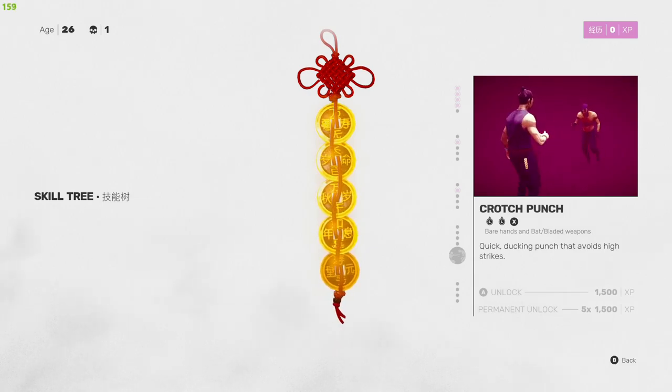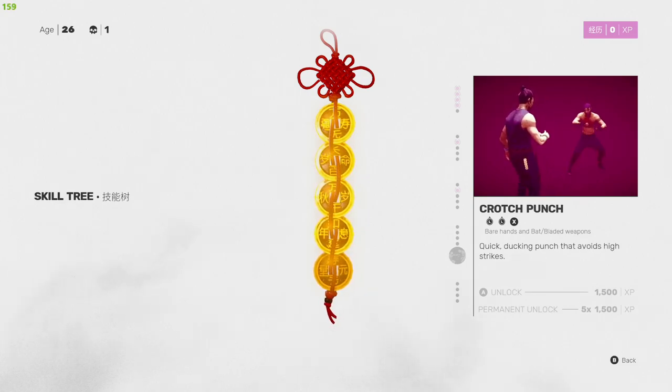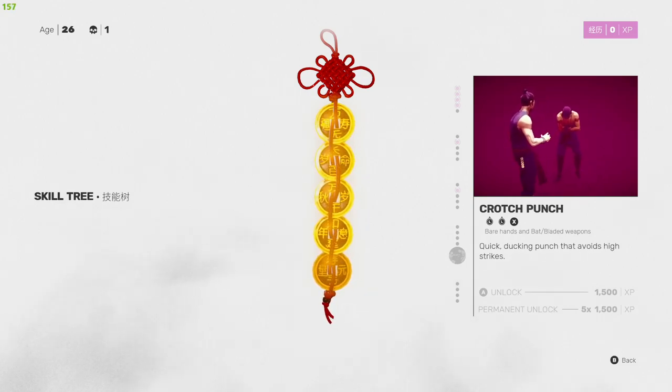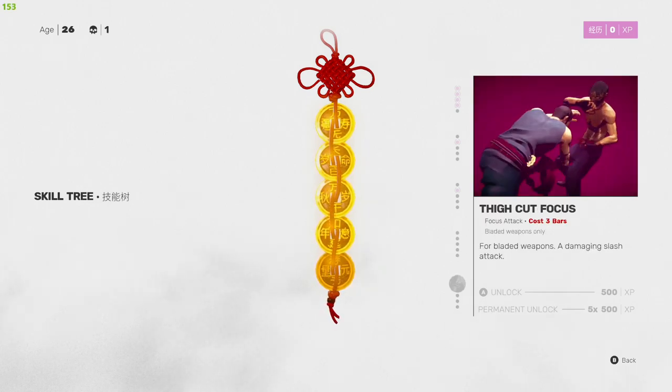Crotch Punch — left, left, X on the left analog stick twice then X. It's a quick ducking punch that avoids high strikes. That's a bit of a cheap shot, and it's very expensive experience-wise too, but hey — when you're outnumbered, why not.